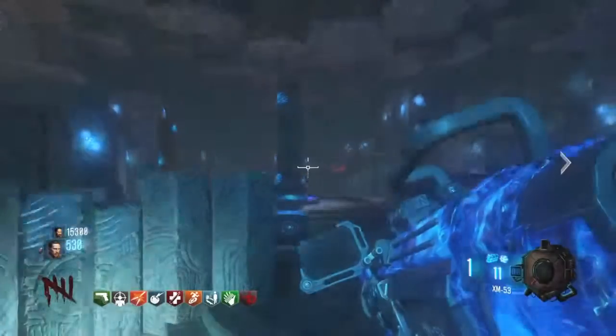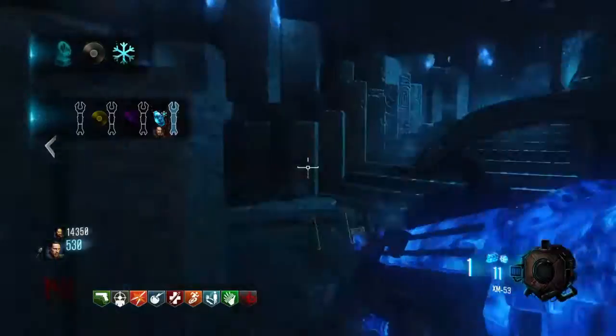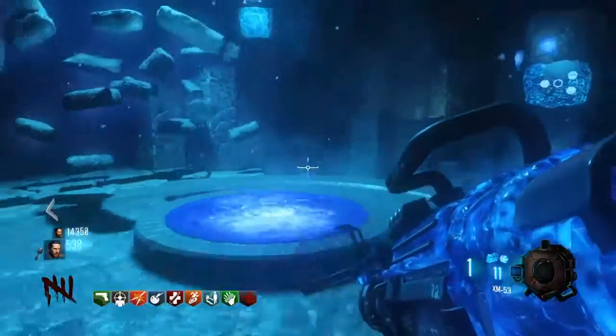Now you go through to the crazy place, grab your elemental crystal, and access the teleporter to come back.